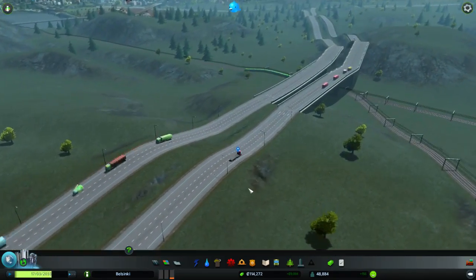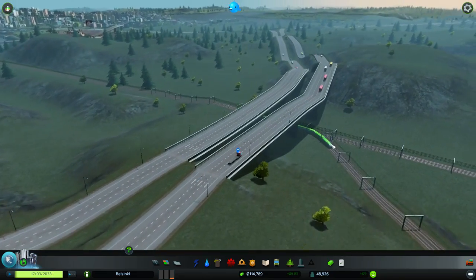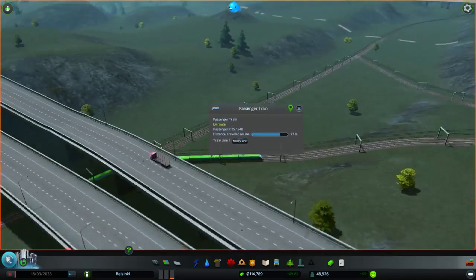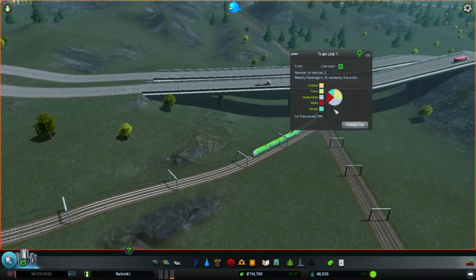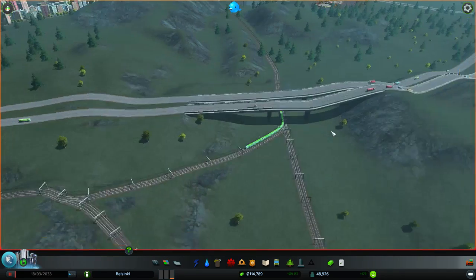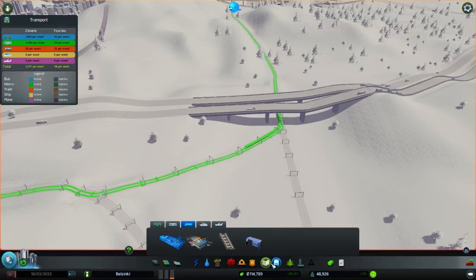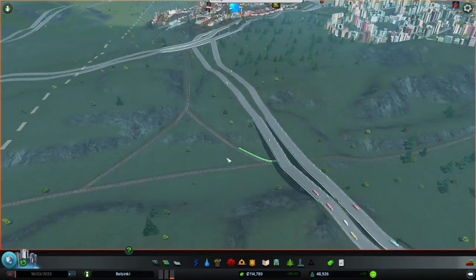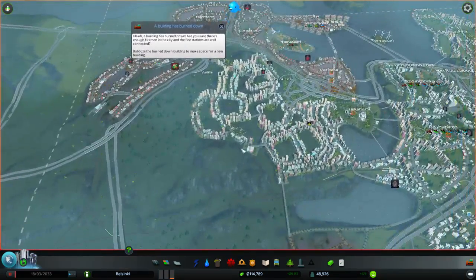This is a very very nice system. Also, as you can notice, the train is a different color and you can actually modify the lines here — you can change the line color, and you can see also what kind of passengers are going in there, what kind of car trips are saved, and how efficient this is. So you can change the color here, pick any color you really want, and it changes the color of the line and also all the vehicles on that line — all the buses and trains and everything turns into a different color.